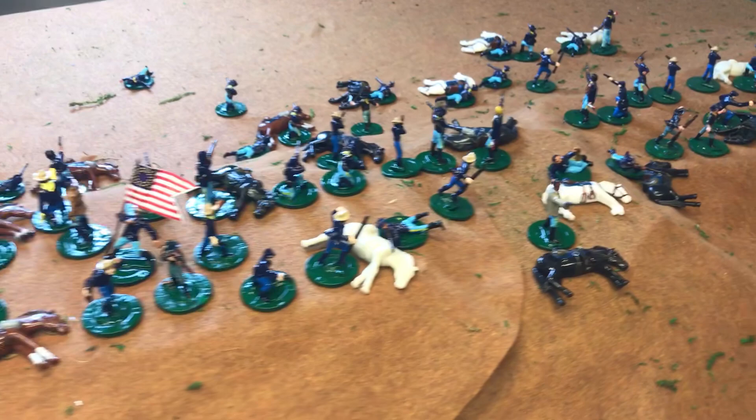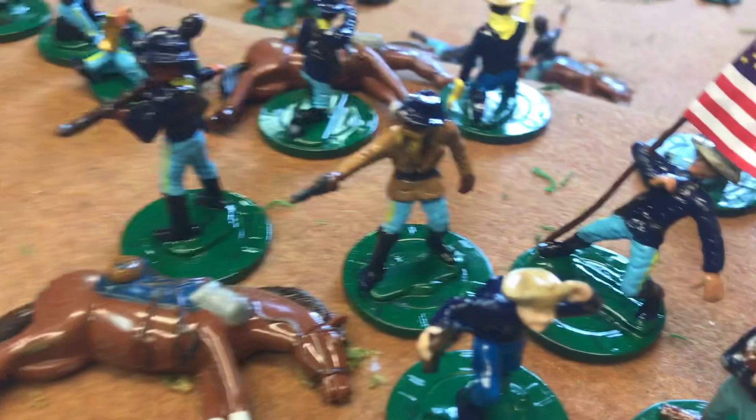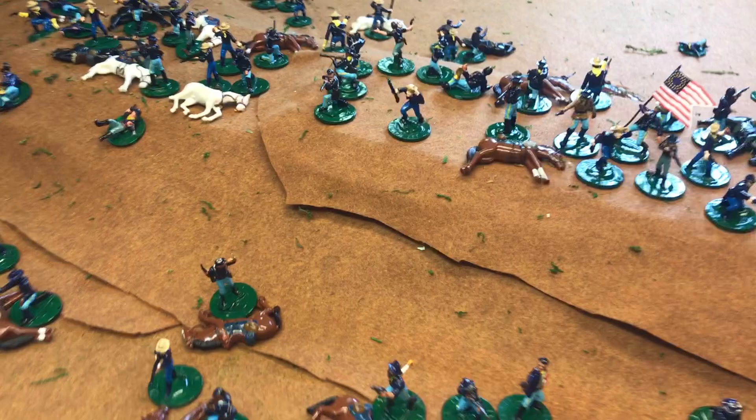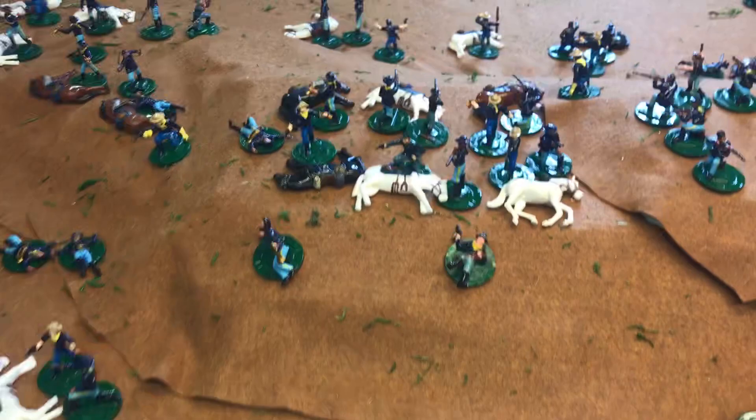The rules are written by Matt Fritz of the Junior General website. You have five companies of Custer's men along with General Custer up here — that's our General Custer figure — and the natives come in from all the different directions.